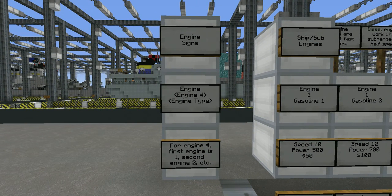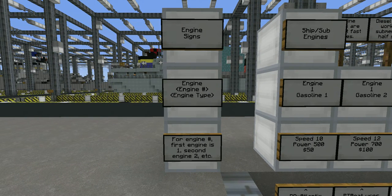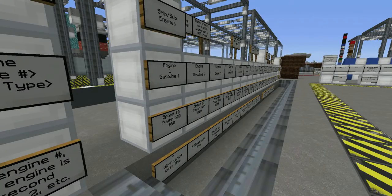There are basically three simple things to look at when using engine signs and placing them on your builds. You've got three lines: the first is 'engine', which you just write as 'engine'. Then you've got your engine number — if this is the first engine sign you're putting down on your boat, aircraft, tank, or whatever, you start with one. The second sign is two, three, four, and so on, up to however many engines you need — probably no more than six, maybe five for a submarine if you're not going nuclear.